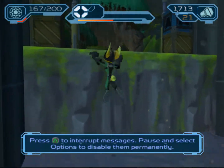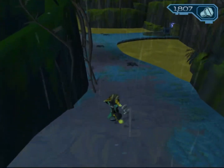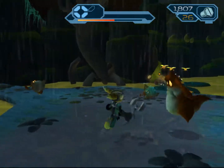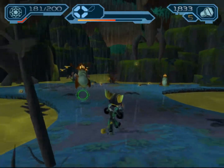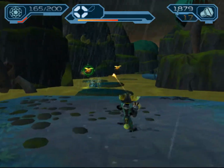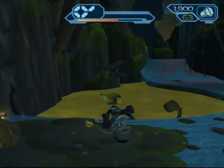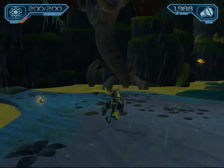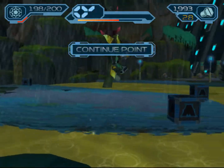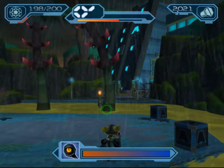Press triangle to interrupt messages, or pause and select options to disable them permanently — but why would we disable you? You're very useful. The enemies are easily felled, and as we continue to defeat more of them, the lily pads rise to the surface and allow us to progress. Sounds like there's another hapless civilian up ahead. What untimely demise are we unable to prevent? That guy was being dragged by a tentacle monster.